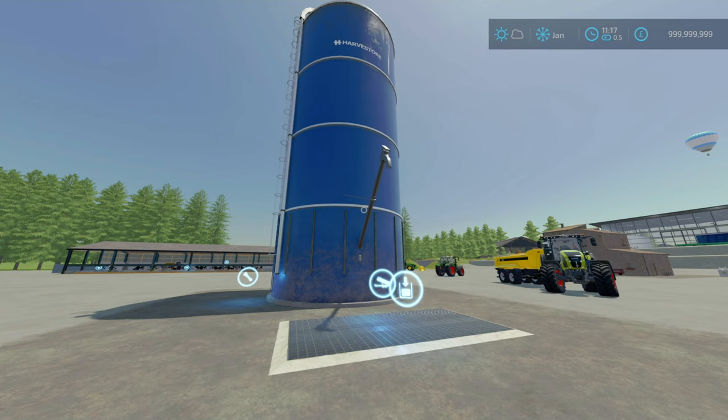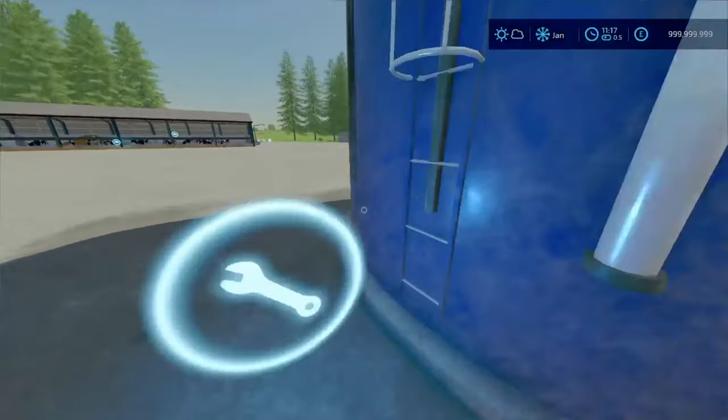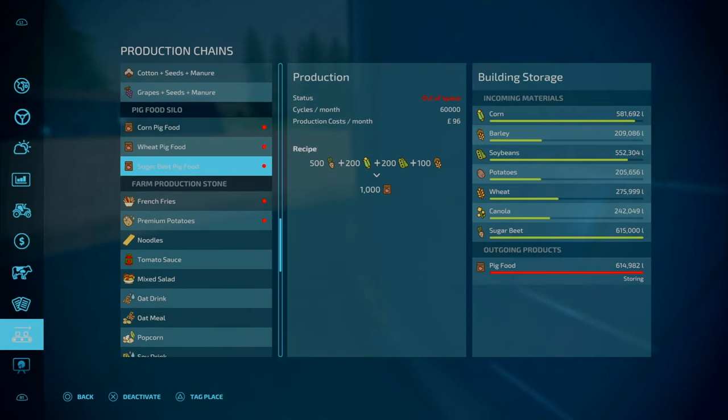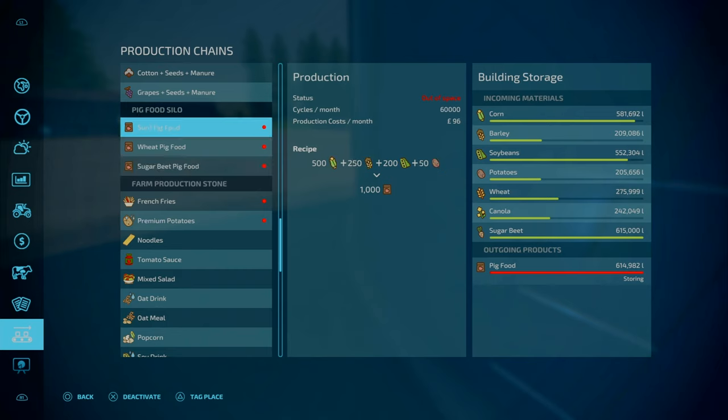Now for the pig food silo. This is by Bauer Hopema — 3.37MB to download. It says it's a silo, but this is essentially a production mod. It's a pig food production from corn, wheat or sugar beet as the main product. The corn pig food recipe additionally requires wheat, soybeans and potatoes. It is all a one-to-one ratio, so at least you're not losing out. The wheat recipe is wheat, barley, canola and potatoes. Sugar beet requires sugar beet, corn, soybeans and barley.